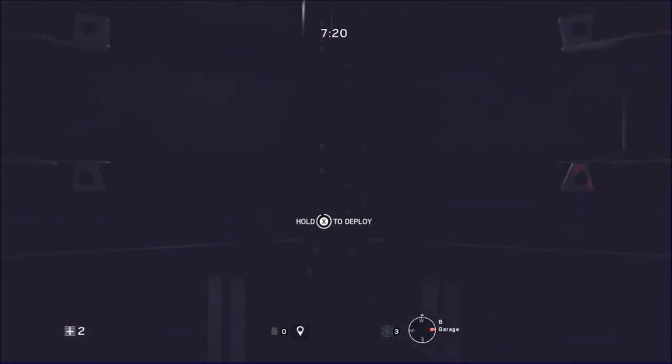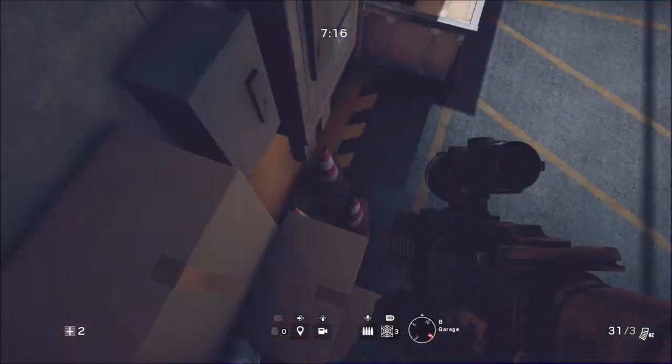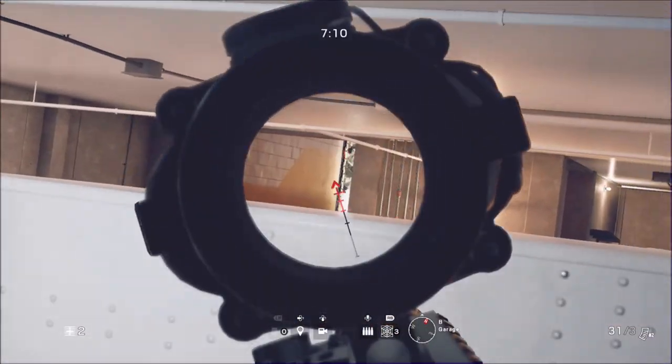As you can see, you place a shield in this location, come up here, sprint onto it. This one's solo, and you get a great look at the entrance up there. As you can see, there's Bandit up there now.